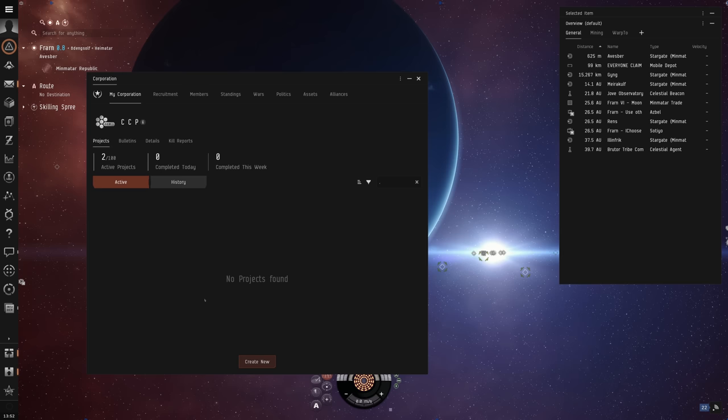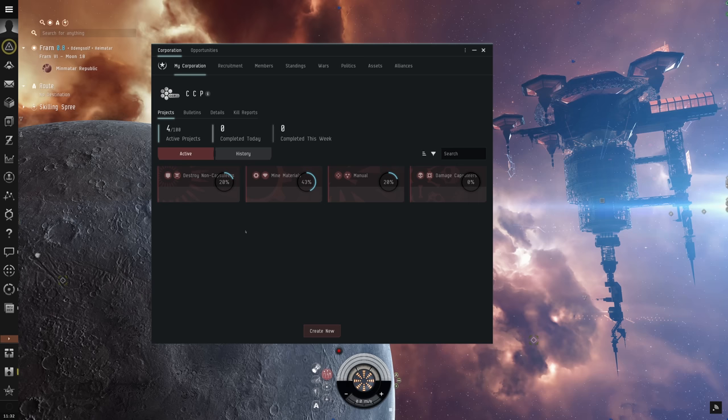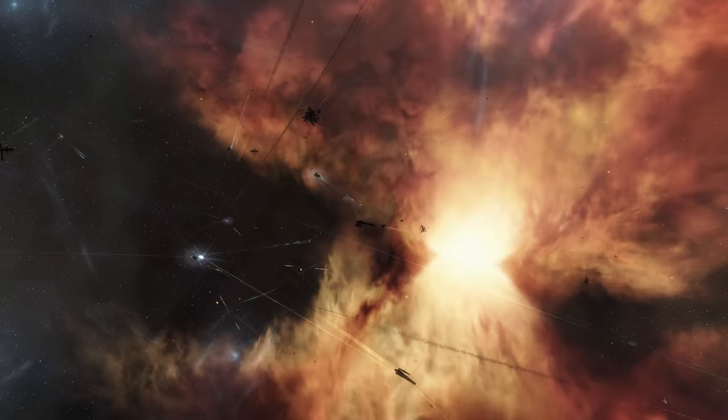A major step forward in enhancing the Corporation experience for both leaders and members is the introduction of Corporation Projects. This is a tool that enables leaders of Corporations to create new projects that become visible to every member, allowing large and small corps to be managed more easily. Corporation Projects enable player corps to set goals for their members to contribute to, as well as the means to monitor member progress against those goals without having to leave the game.